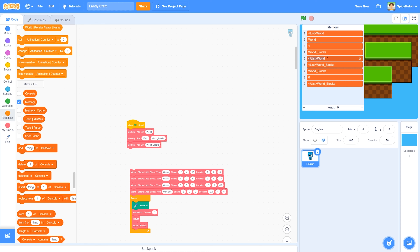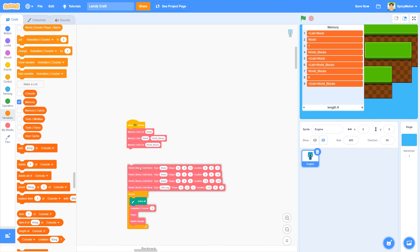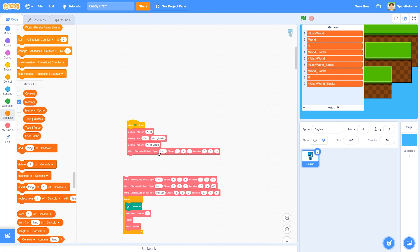The problem is that if I ever actually make a list called blocks specifically that's not even part of the world, it will get messed up with this block. So I tagged it world blocks. Then the next thing is when I create a block type, it adds a block - it's a type of grass, it's this shape. These blocks are custom shaped, I made them out of little assets.